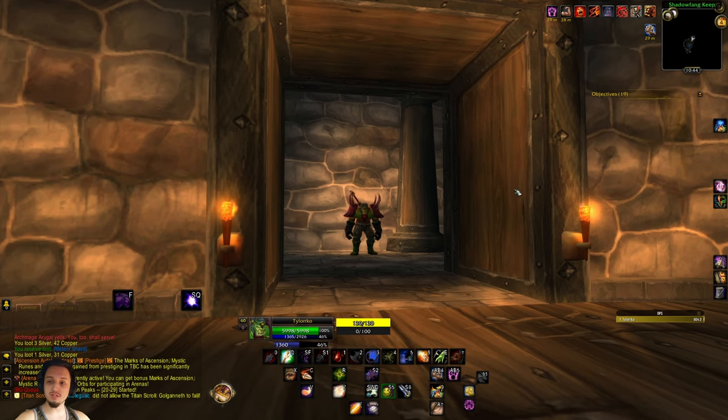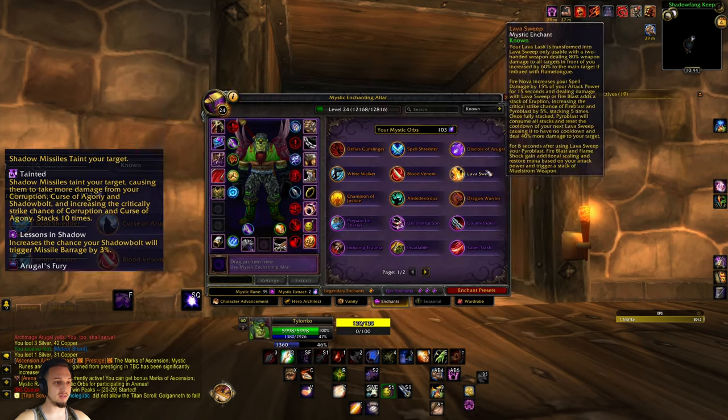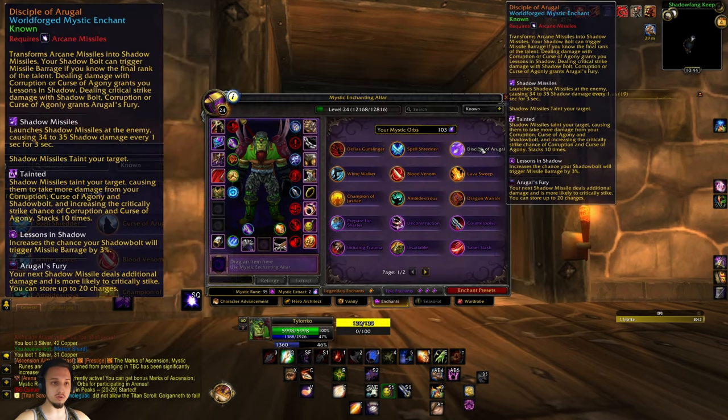Hey, what's up guys, welcome back to another Ascension video going over another world forge mist and enchant. Today we're checking out the Disciple of Argul — this is a shadow-based worgen curse that basically converts arcane missiles into shadow missiles and does a lot of different shadow damage and shadow magic stuff. Seems pretty cool, so I definitely have to try it out.